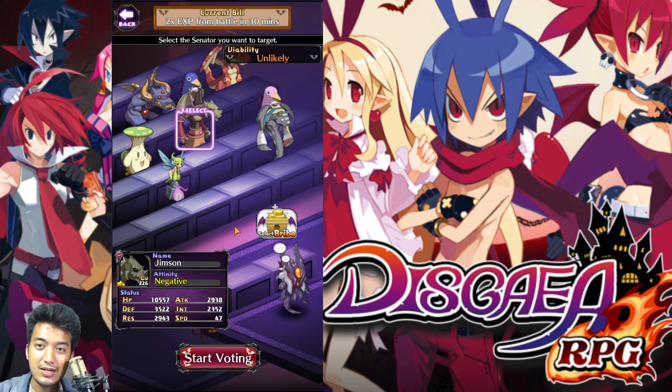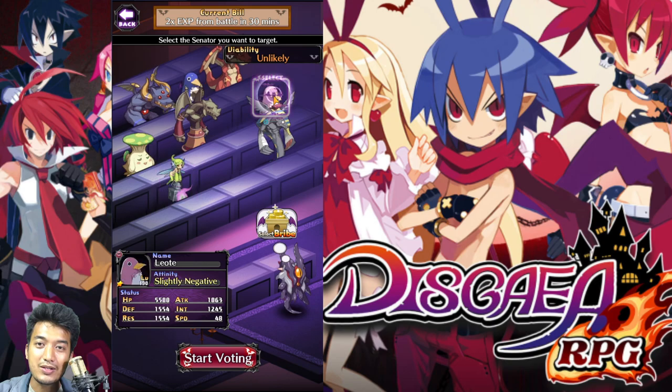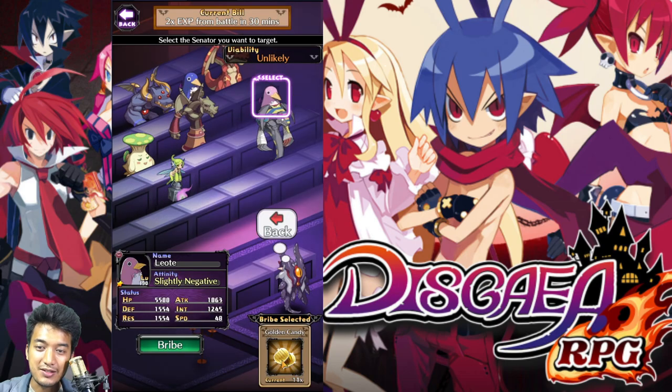Next is gonna be this character out here — it's pretty negative. Slightly favorable on another one. Oh my God, there are so many units out there that just don't want to pass the bill. So let's try to improve the chances. Now we gotta bribe them — let's try to bribe them into submission.